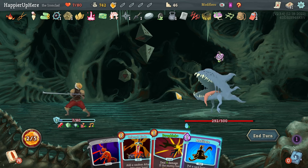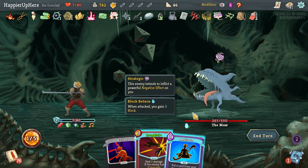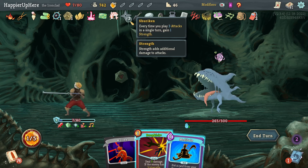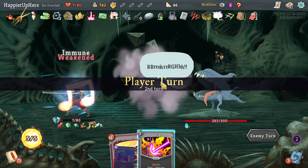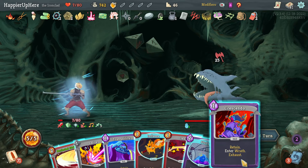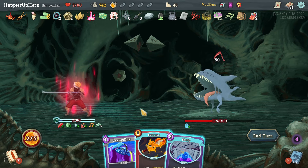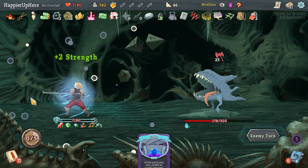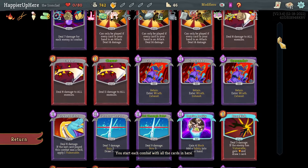Drop Kick doesn't help either. Infernal Blade — Perfected Strike — this is the best I can do. Even saving energy won't really help. I didn't have a defensive card next turn — extra Dex won't save me either. There's absolutely nothing I can do — I just got a very bad draw. No defensive cards in the first two turns and 25 incoming. That's the danger with an Insanity deck — you might end up in exactly this situation.